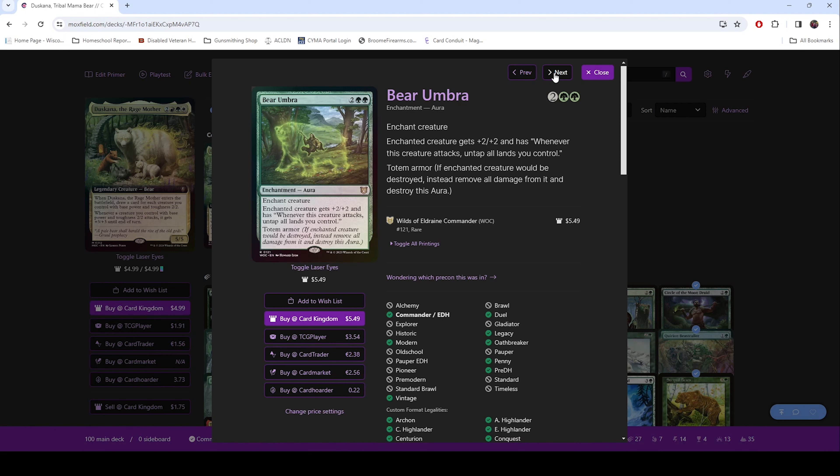Bear Umbra — this one's just crazy. Enchanted creature gets +2/+2, and whenever it attacks, you untap all lands you control. And if the creature would die, you can remove all the damage and destroy the aura instead. So you can just keep attacking with this and untapping your lands, which is pretty crazy.